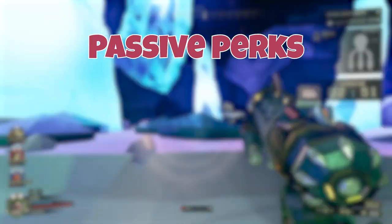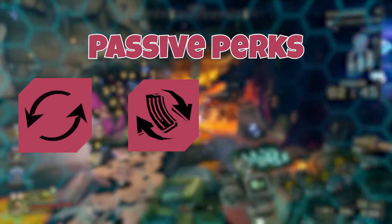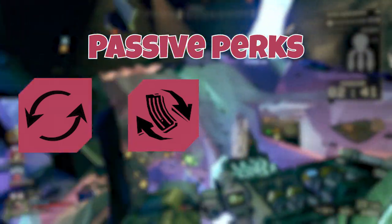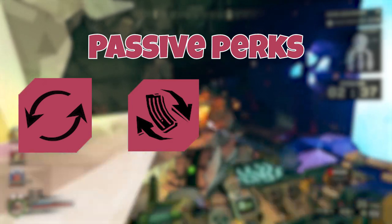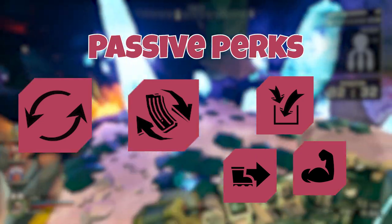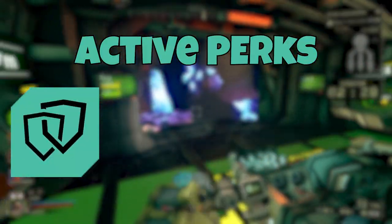For passive perks, I would first recommend Resupplier, as it helps you get your weapons and equipment loaded faster. Second, I recommend Born Ready, since the gunner's weapons can have pretty punishing reloads — unless you're running the minigun, in which case you can swap this out. The last choice is more of a flex spot depending on the mission type, with options like Veteran Depositor, Strong Arm, or Unstoppable all being good.